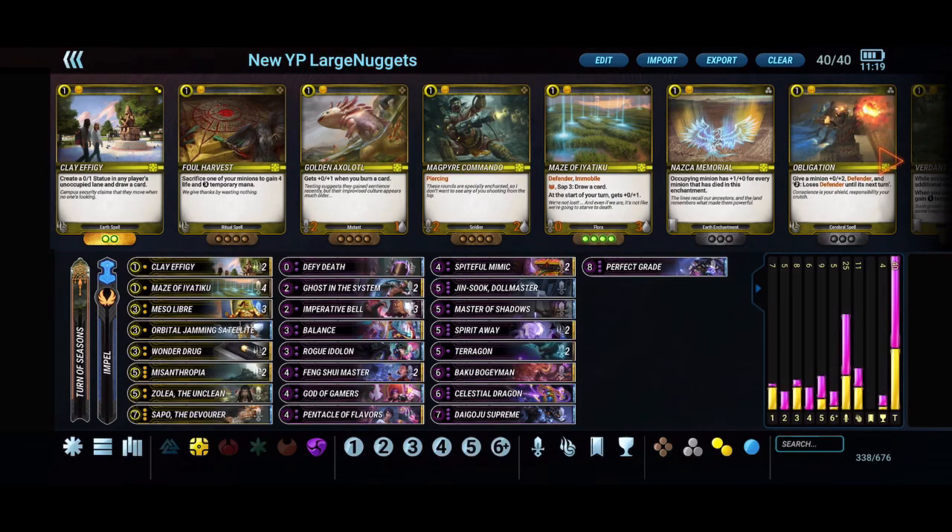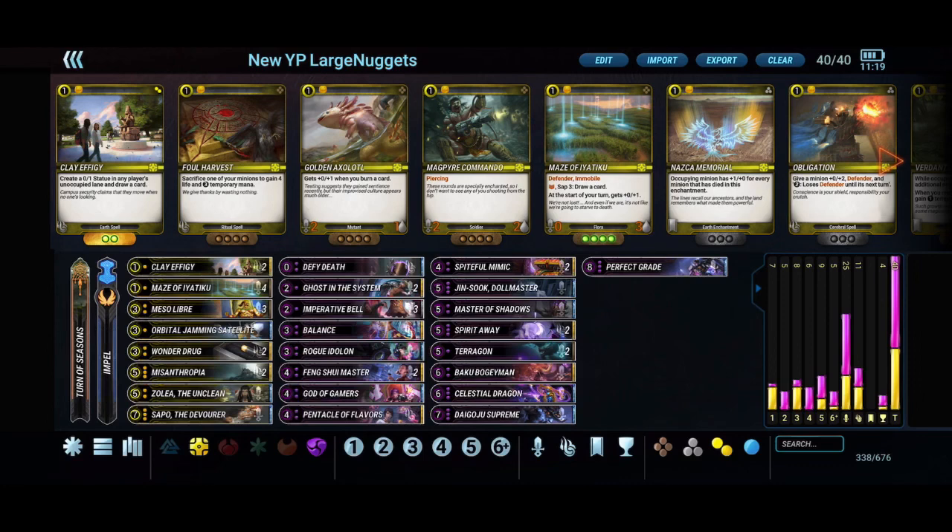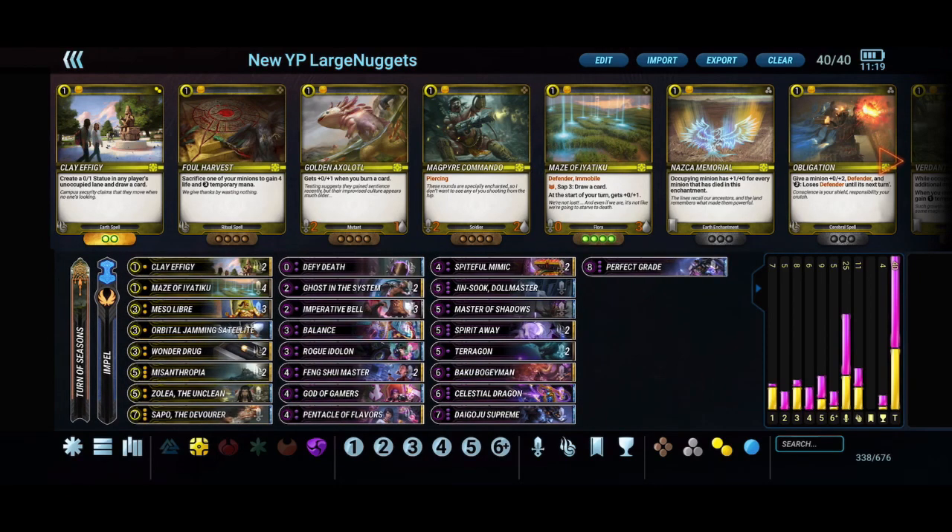Hopping into the deck — first, the path and power. For the path we have Turn of Seasons, a very standard mid-range to control path. For the power we have Impel, which is extremely strong with purple minions — looking at Rogue Eidolon, God of Gamers, Perfect Grade, and Spiteful Mimic — lots of strong board-based effects that Impel helps you control.